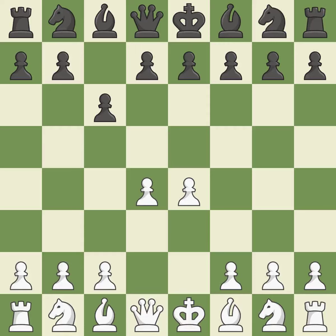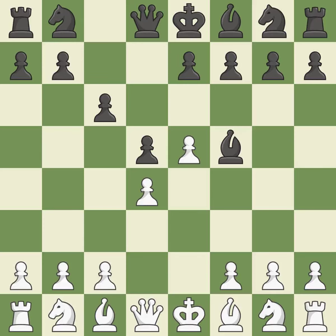The D4 square seizes the center and launches an assault on the E5 and C5 squares. The pawn on E4 is under attack from the center, where D5-E5 closes the center and controls the important D6 and F6 squares. Bf5 develops the bishop where it controls the important E4 square. Black can play E7-E6 next without trapping the light-squared bishop on C8.